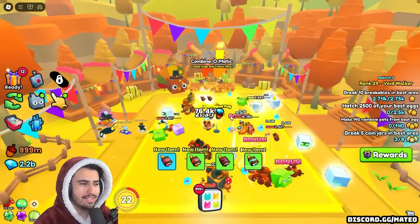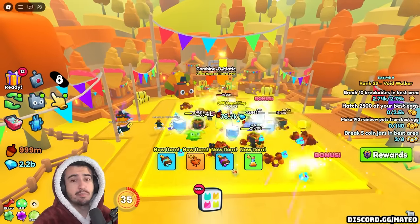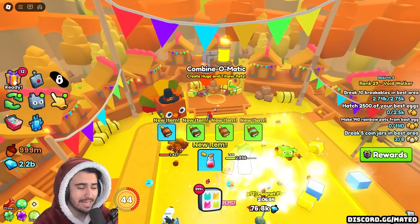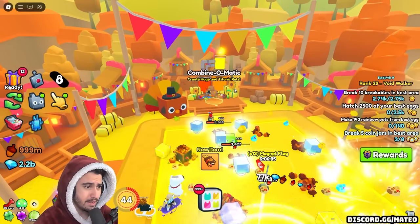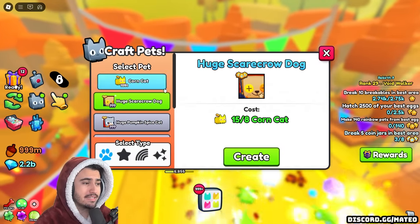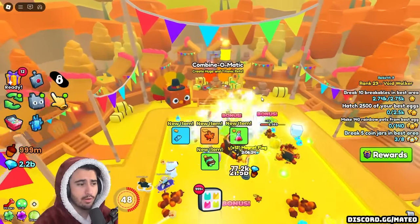Here we are in Pet Simulator 99, and this is the Thanksgiving update. The update's been out for about eight hours now, so you don't need much introduction, but essentially we got this brand new event world that gives us the Combine-O-Matic machine that allows you to create huge pets as well as titanic pets. Obviously being able to create a titanic pet in the first place is just broken, and second off, it's actually not even that difficult at all. I started playing this update a little bit late, so I am quite a bit behind, but as you can see with the amount of pets I've opened so far, I could pretty much create three of these huge scarecrow dogs already in just about an hour of gameplay.